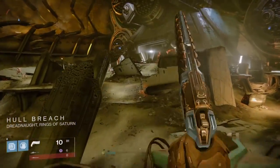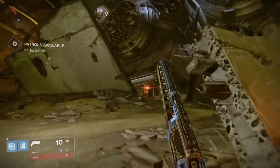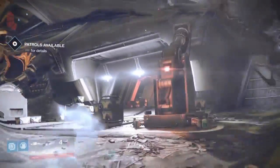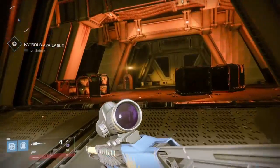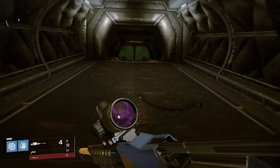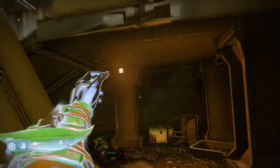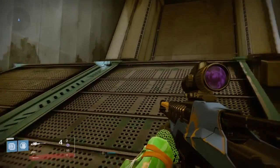Once you've spawned in, as you can see, you start in the Hull Breach. You need to access through this ship and run past all these adds, unless you want to kill them for XP or engrams. Once you've got into here, you'll see a little gap to the left. Enter this door, turn right, and then you can go up these steps — do not try to blink up because it doesn't work.